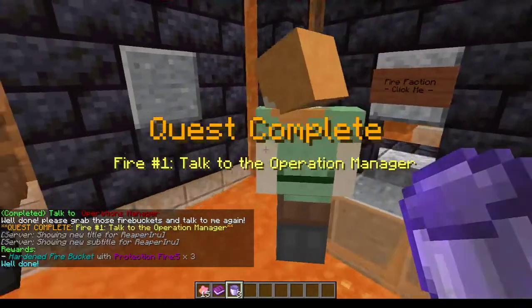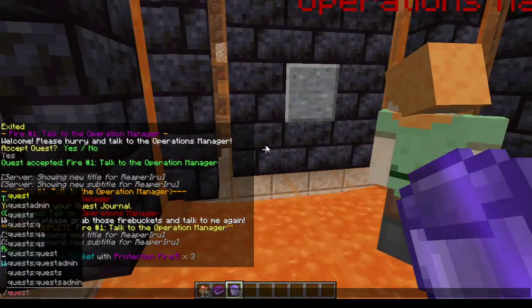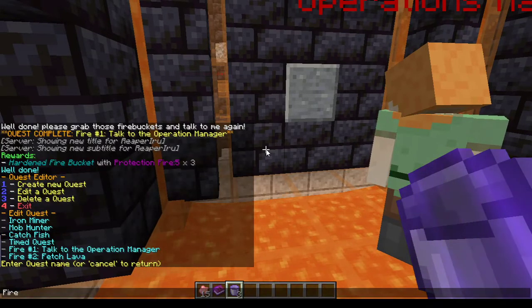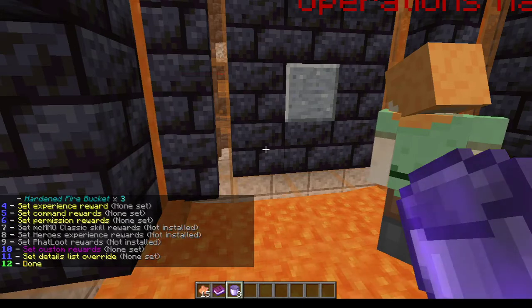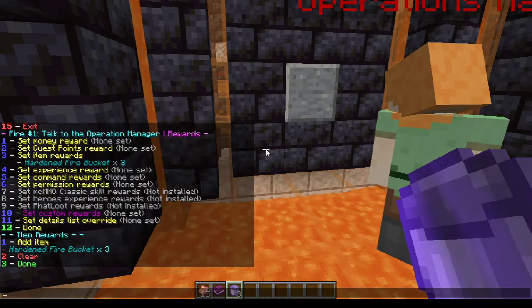It's really simple — you walk to the operation manager. You see she now has a block on top, red. Let's talk, and she will actually give me hardened fire buckets. If we go back to the quest editor and check edit quest and check fire one, I actually set these as rewards.